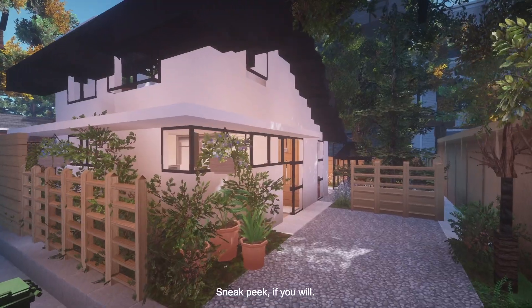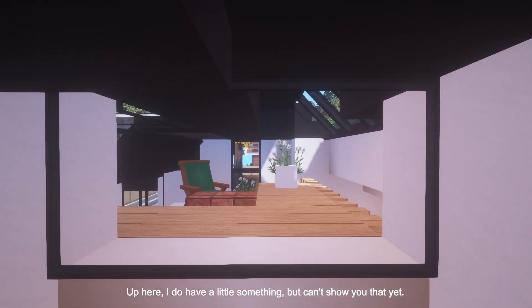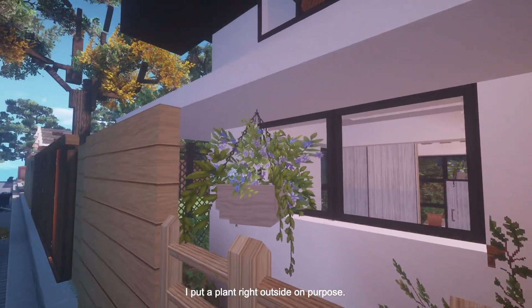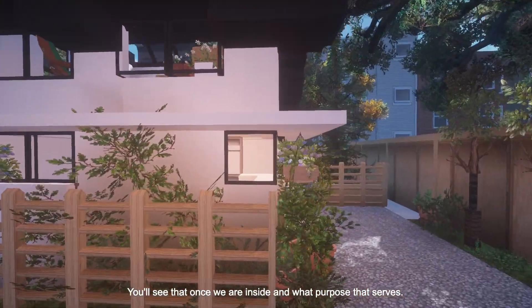Just a little sneak peek. That is your southern facade. Up here I do have a little something, but can't show you that yet. Over here is the western facade — this is the bedroom. I put a plant right outside on purpose; you'll see what purpose that serves once we're inside.